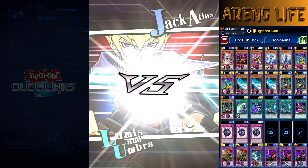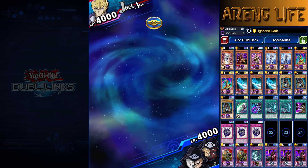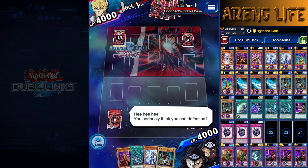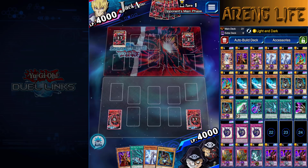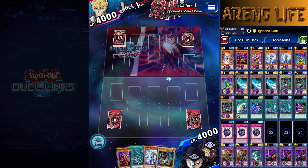Without further ado, let's go ahead and jump right into Ranked and see how we do today. Jack Atlas is going to be our first opponent — we're using Loomis and Umbra, not Paradox Bros, because of reasons. I am on a winning streak, so that's pretty cool. I'm actually coming off a winning streak from my Magnet video, which I just uploaded a few hours ago from the recording of this.